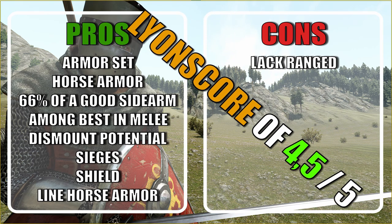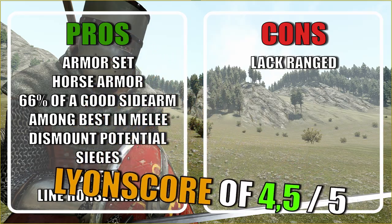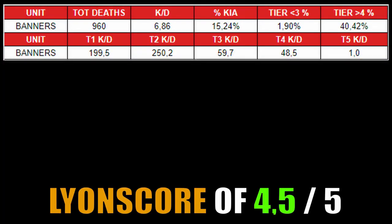My final score is a 4.5 out of 5. At last, this Vlandian analysis ends on a sweet note, with the Banner Knights making a name for themselves among the best troops in the game. You can dismount these guys and use them as infantry over the sergeants, and keep some to use as cavalry over the vanguards. The only issue is that they have no ranged option, and despite being a nice pure lancing option, they are far from the best performers there. We can argue a 5 out of 5 should be the vote, but considering all these factors and the fact that they are a noble troop, a 4.5 is more than justified.